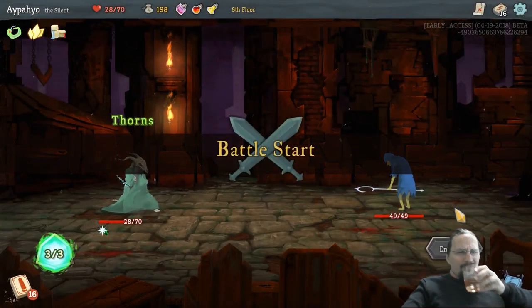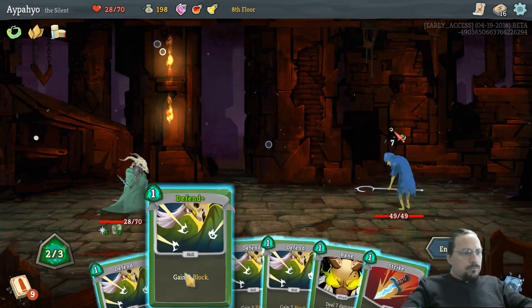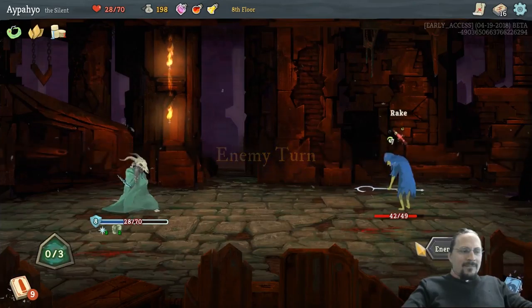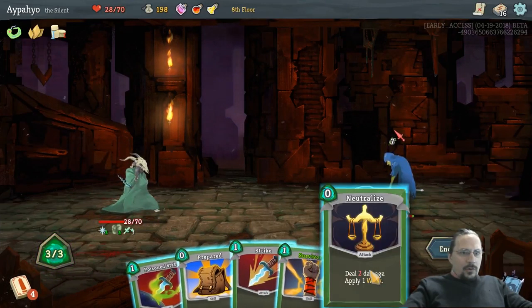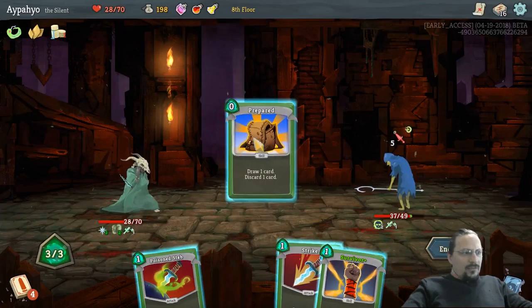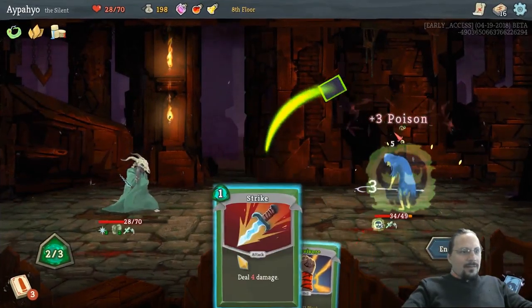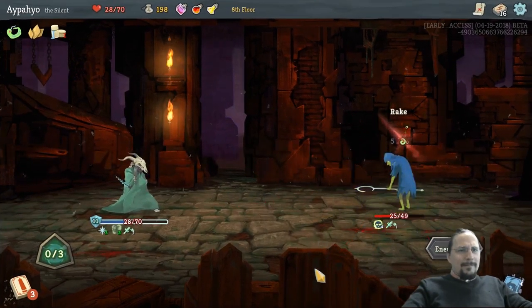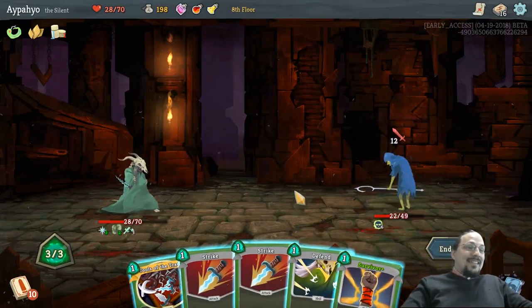Okay, we're about to hit another relic. This one does a lot of damage. I disagree with you as a person. Good thing we have an upgraded Defend. We don't have Tools of the Trade right now. We need one block, or we'll have Survivor. Strike, Survivor. 411 — that's really great. Another Survivor, maybe. 12 damage. I love Survivor.